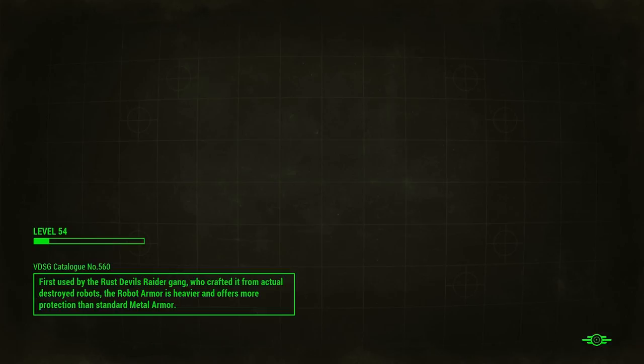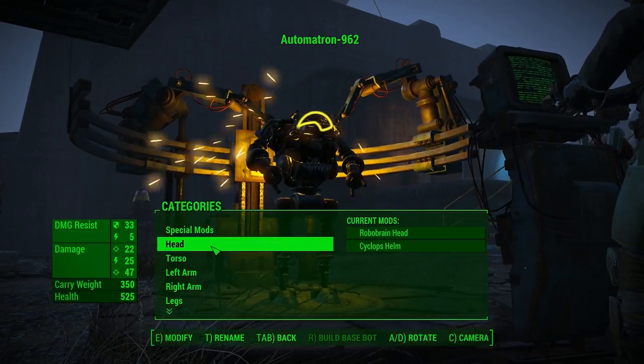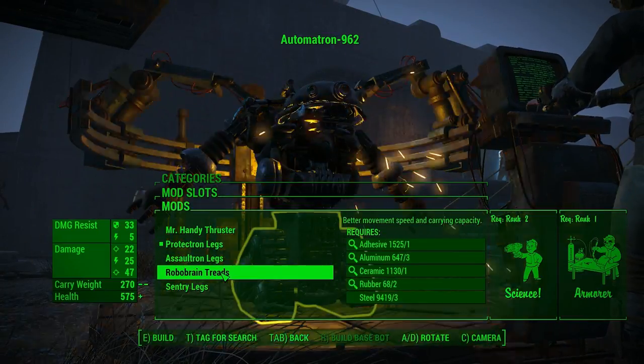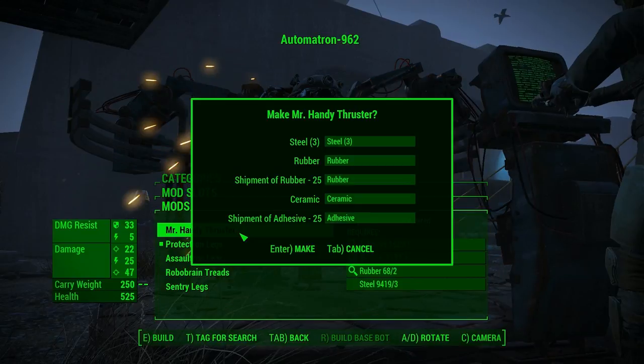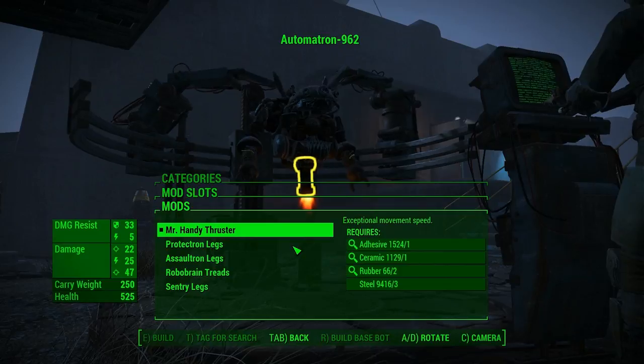You might say why? Well, obviously we need a supply line. A supply line to an island. Oddly enough, you could just pick a regular settler and they'll swim back and forth, and they don't drown for whatever reason. That's right. We're building a robot, and not a walker. We're not going to go legs - we're going with a Mr. Handy Thruster. Mr. Handy Thruster with a Sentry Torso.